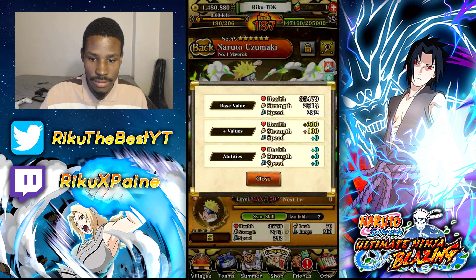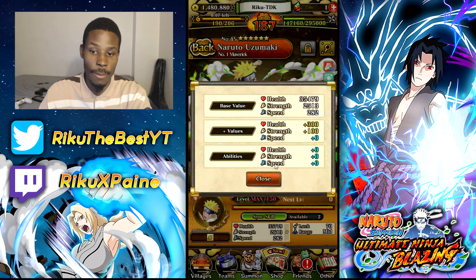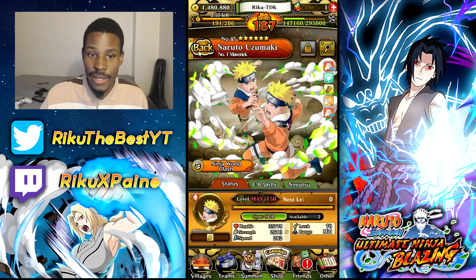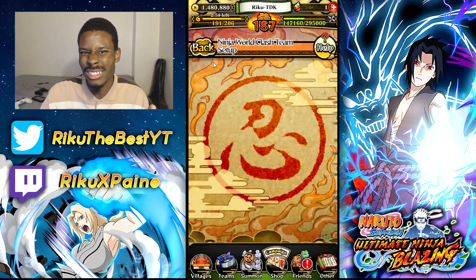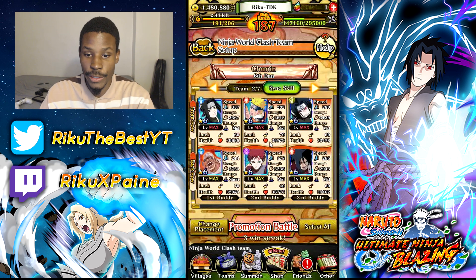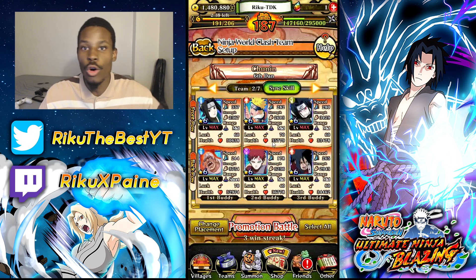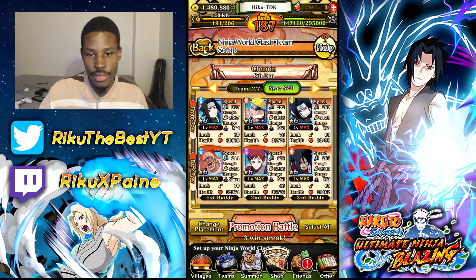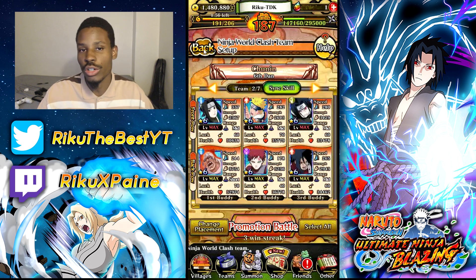The boost pills give, and the abilities — depending if you have an ability that boosts health, strength, or speed — will be applied to the character. For speed, have at least three speed characters and three strong characters. For example: Haku — speed; Naruto — speed; Sasuke — speed; Killer B — strong; Goddard — pretty strong with a chance to seal; Madara is my AOE jutsu to clean out the whole field, and he's decently fast. That is my whole layout: three fast, three strong.